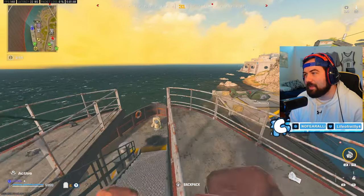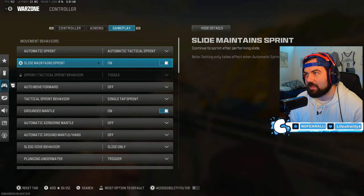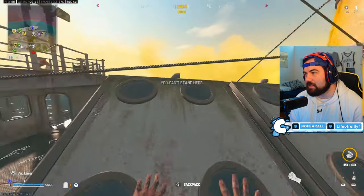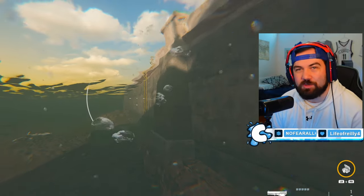Another movement mechanic I like to have on is automatic mantle in my controller settings, and I like to put movement-based ledge climb behavior on. The reason for that is you can easily mantle up obstacles. Since somebody's pushing us we'll go and do our next movement mechanic.